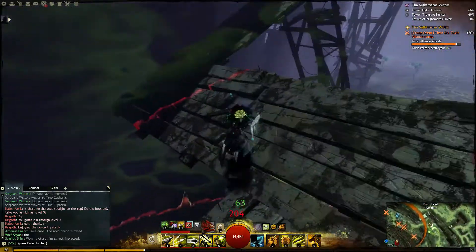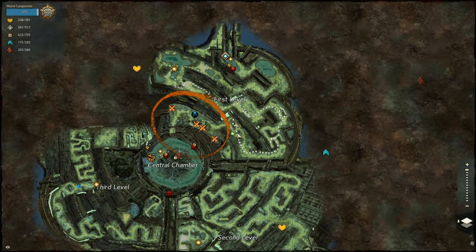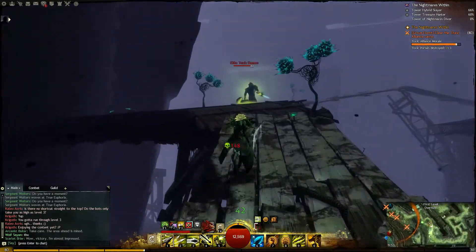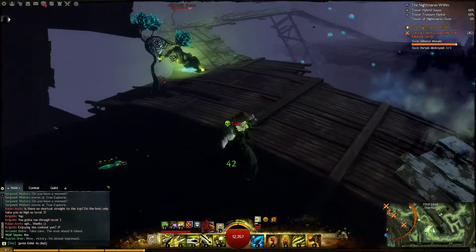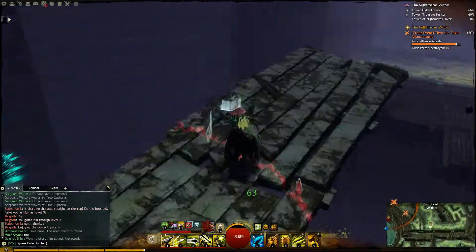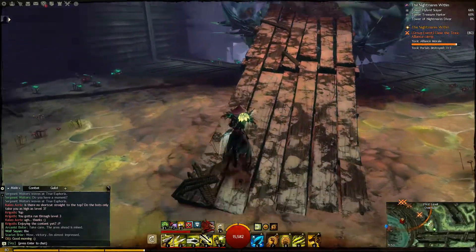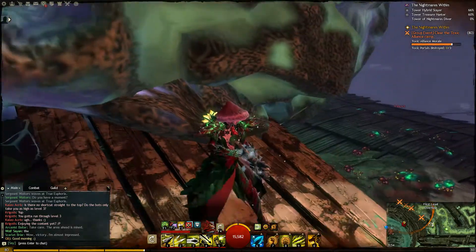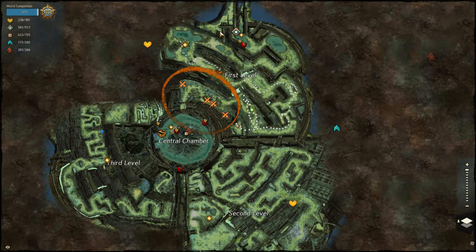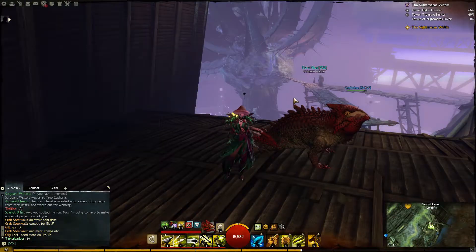Number three is right here — this is where you need to go up. There are enemies everywhere and they are a pain. Watch out for the bombs: they flash a little bit and then they explode, and if you don't have much health you will actually go down in one shot. This is the third one, and I think this is the last one on the first level.